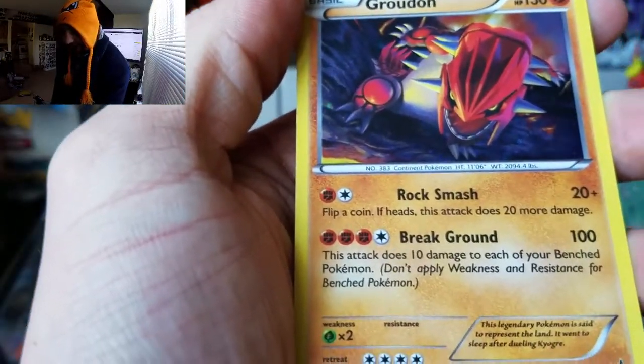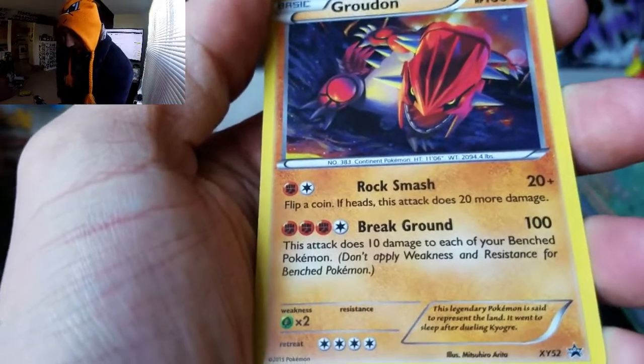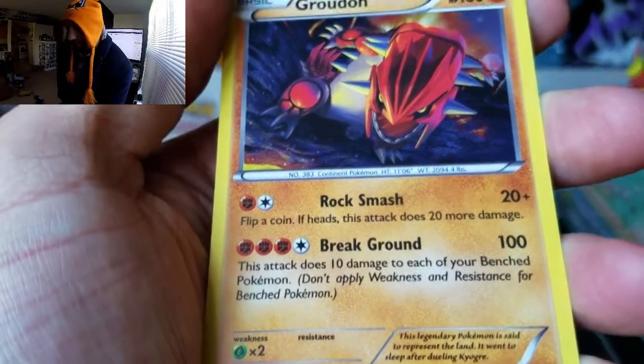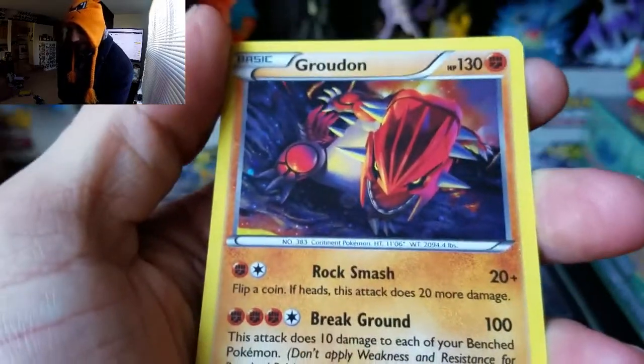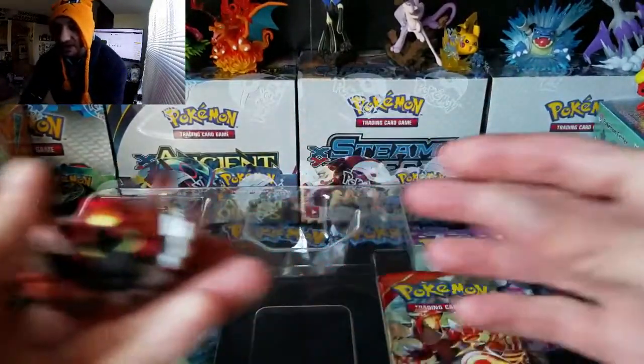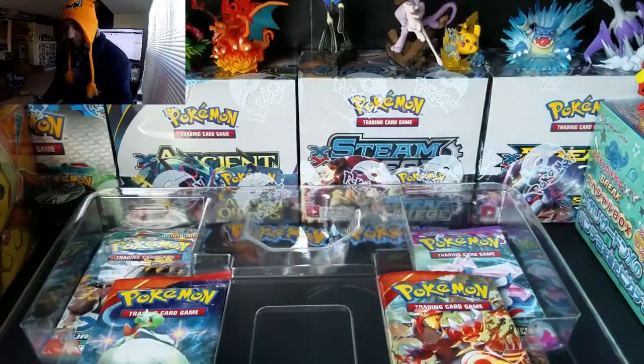Here are your Groudon cards. This is a promo card — if this attack does 20 more damage, and then Break Ground does 10 damage to each of your Benched Pokemon. That sucks, but he's a Basic, so that's that.